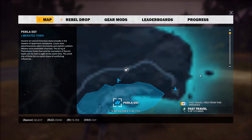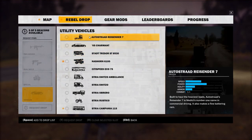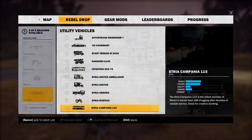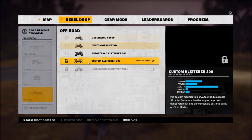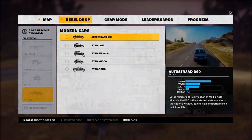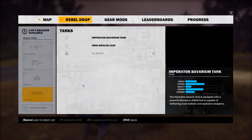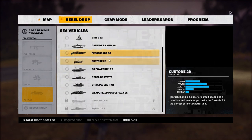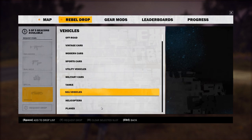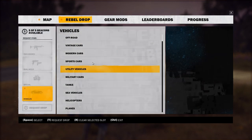Now we're over here in Costa Sud and naturally we need to see what this looks like in the rebel drop. Let's go to vehicles — utility vehicle. Oh look, I have them all collected now, that's sweet! I just need two more off-roads from daredevil jumps, all the vintage cars, modern cars, sports cars — all utility vehicles done. Still need some for military bases and sea vehicles.